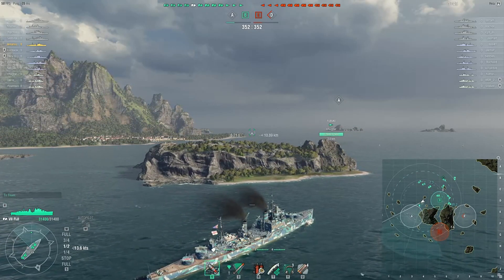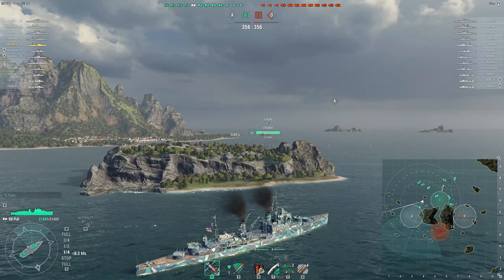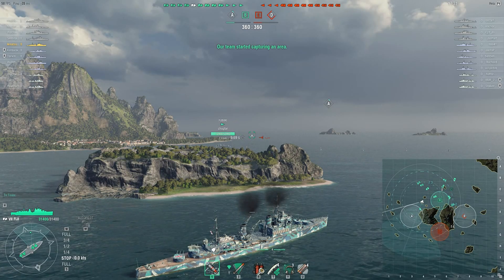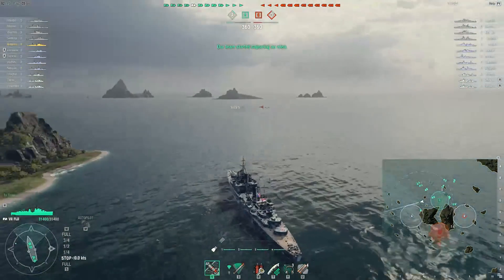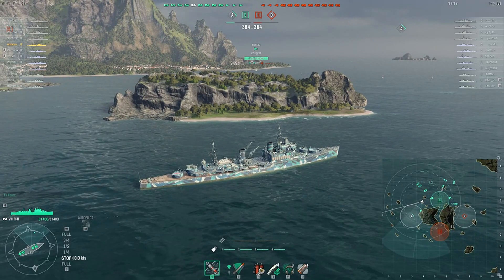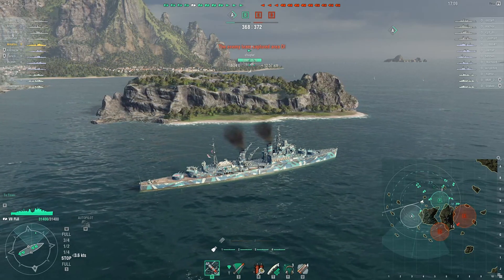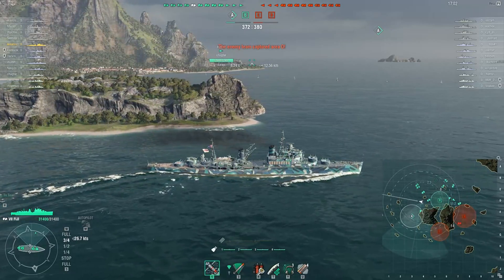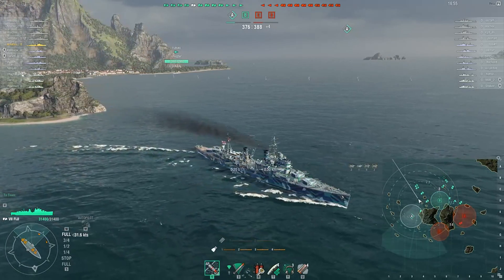Now this is top tier — we are the only tier 7 ship in this game, and the enemy team also has one Fiji. The split here is not bad because we can see a New Mexican buyer coming towards us. But so many times I've played this map where the split was not normal — almost all ships went one side. Don't do that.